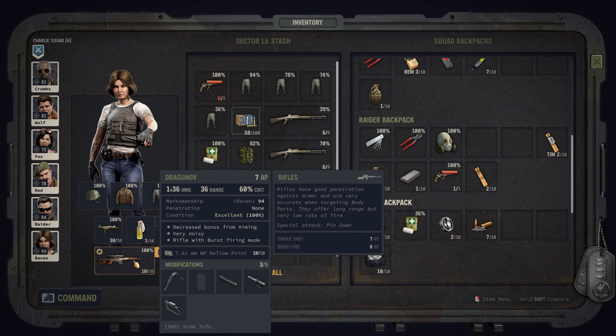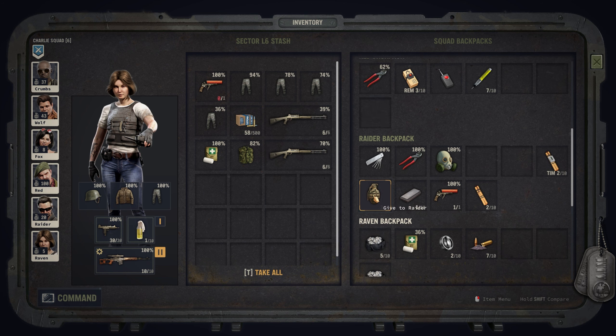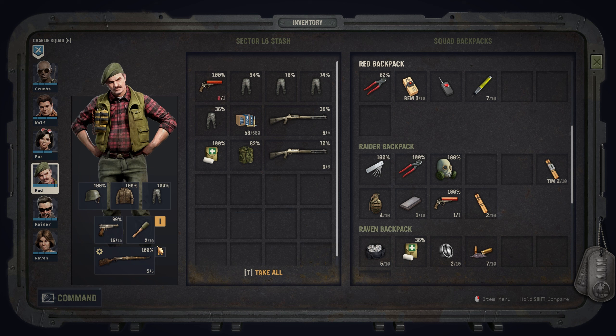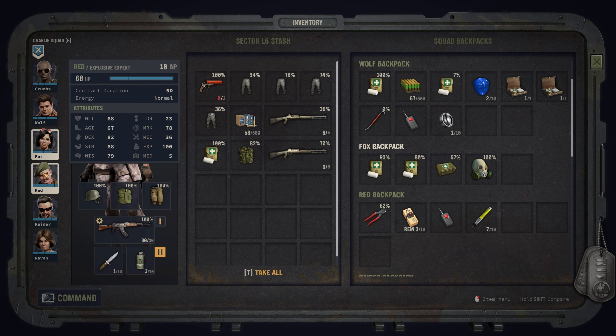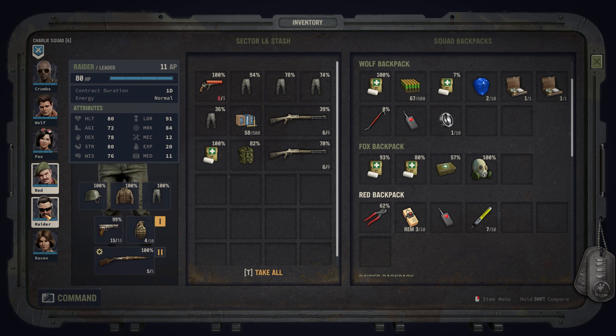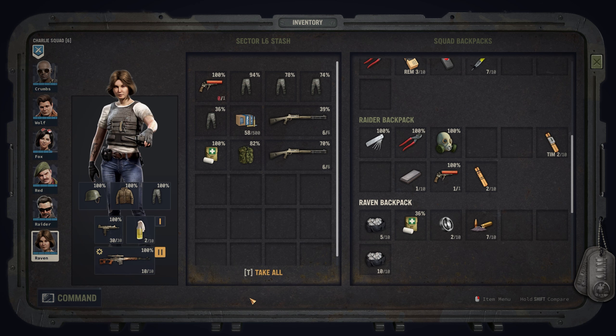Then, Raven - this is the cool thing. We found a Dragunov. It does 36 damage, it's a real sniper, and I've also added a new stock, a silencer, and a scope, so I think this will really come in handy. I found some grenades - we have a total of 4. Maybe Raider, you can take these. And Raven, you go for the Molotovs.